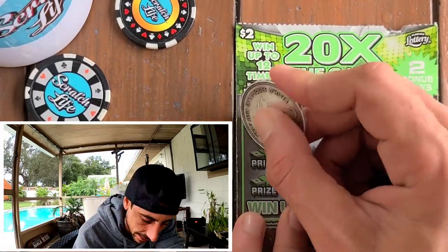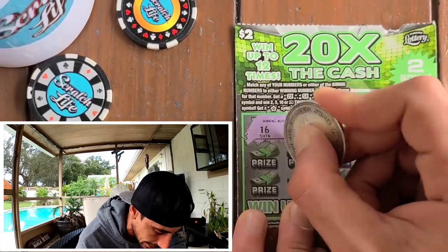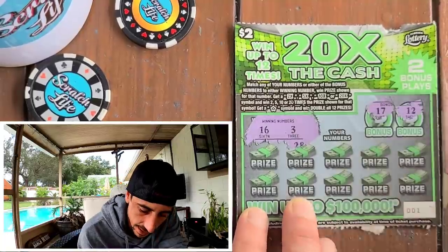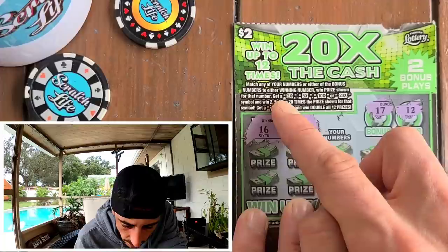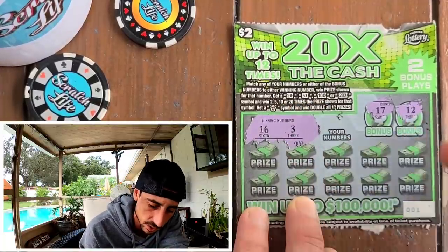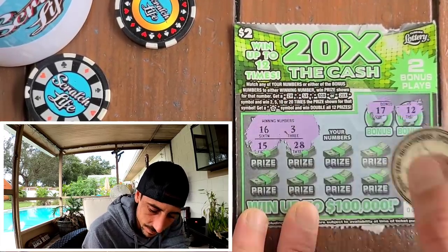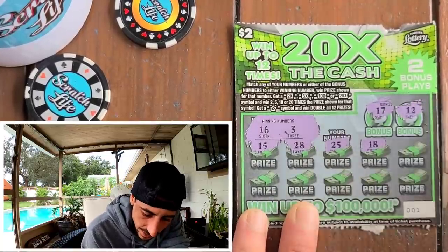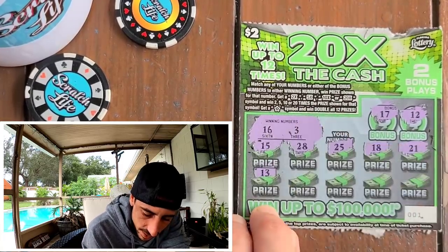The beginning of the pack is not necessarily my favorite to get on the two dollar roll, but you never know. Got 17 and a nasty 12. Match any of your numbers or either of the bonus numbers to your winning numbers — okay, so you have to match a bonus to your winning numbers. Numbers 28, 25, 18 — come on, are we gonna get a multiplier?